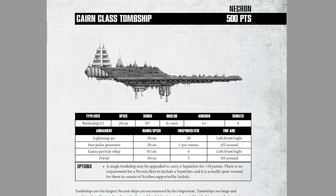Hello everyone and welcome back to Navis Nobleite. I am Captain Zelnick and today we are going to continue our ship overviews with the Cairn-class tomb ship for a monumental 500 points. What do we get for such a huge investment?